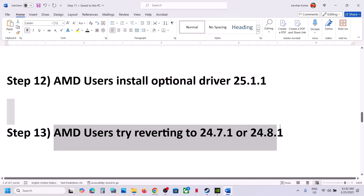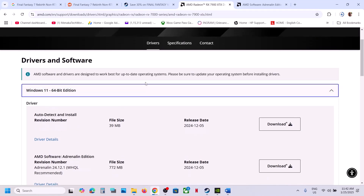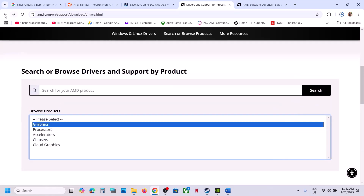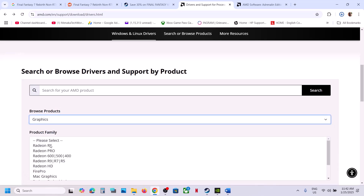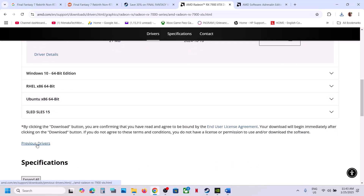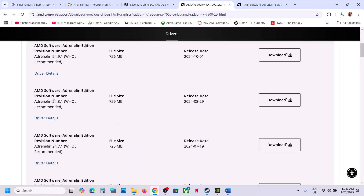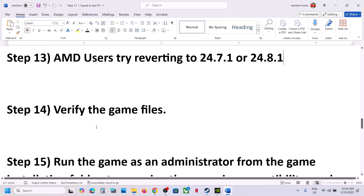The next step for AMD users is to try reverting the driver to version 24.7.1 or 24.8.1, which has also worked for many players. Go to the AMD website, select your graphic card, click Submit, scroll down, and find the Previous Drivers option. Select your operating system and try rolling back to one of those versions, then check if the game runs.